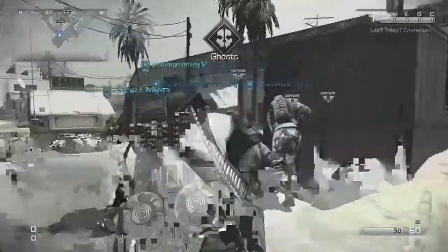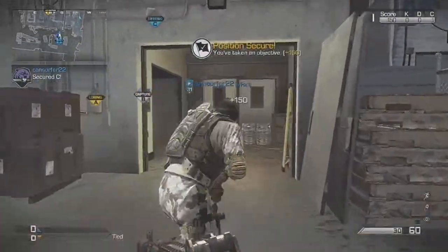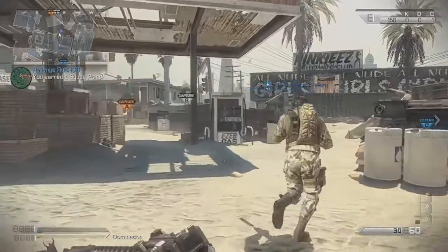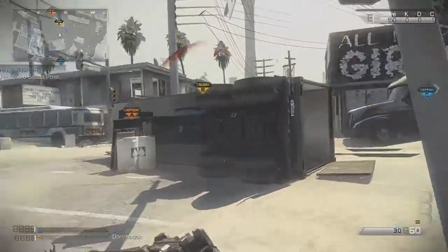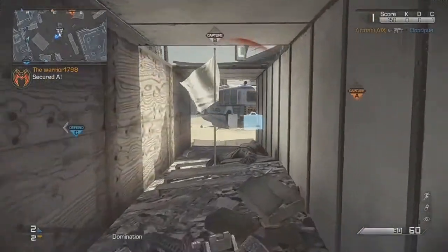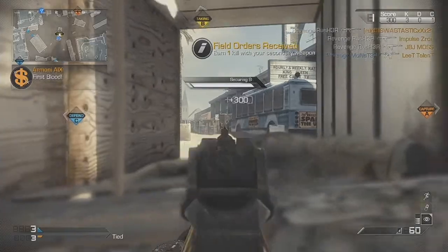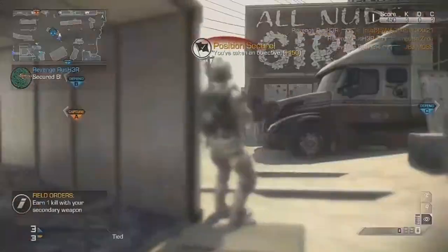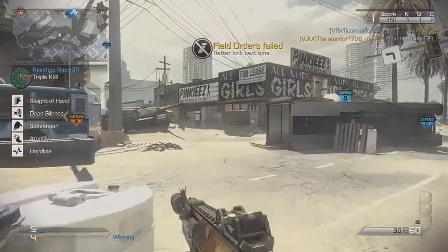Hey, what's going on guys, it's Sean here. This gameplay is going to be showing you a 27 and 1 chem strike — this is the second chem strike I've ever gotten. You'll see this is a 6v6 domination game. I'm playing with 2 friends of mine and 3 randoms. Right off the bat I get a triple kill, but then I get my first and only death of the game as I get double teamed.